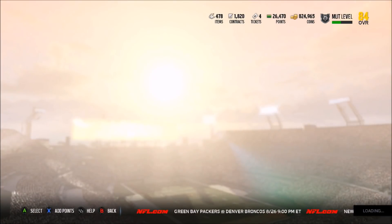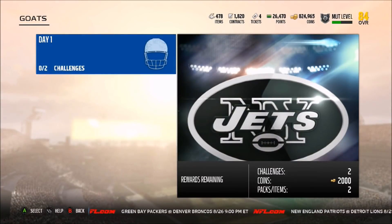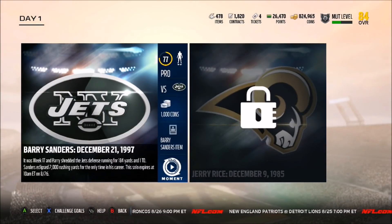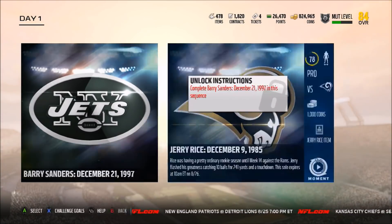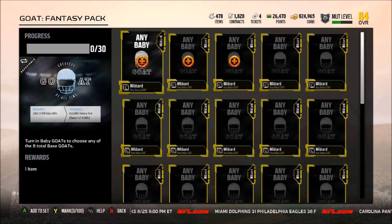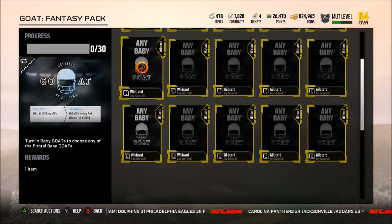You can keep buying these packs — they're unlimited. But now for the new solo challenges: if you want to get a GOAT player for free, it's already been confirmed by Jake that if you play these solo challenges you can eventually get a free GOAT player. You get a Barry Sanders item and a Jerry Rice item. There are only 2 for today, and it expires at 10am on the 26th. Then they'll release 2 more. You need 30 total 73 overall baby GOATs to complete the set, and from these solo challenges you get 2 a day, so it will take 15 days to get the free GOAT player, which is probably worth it because the solos are moments-style and really easy.